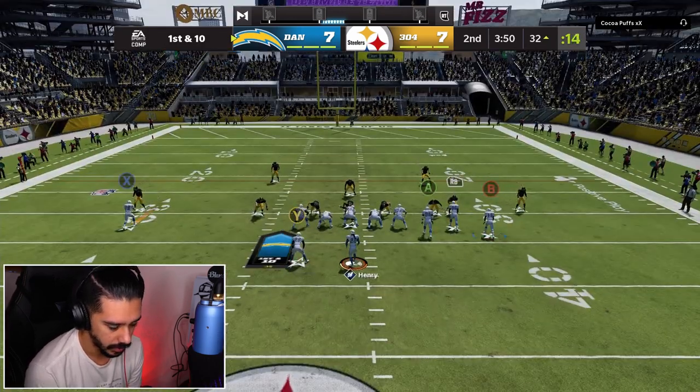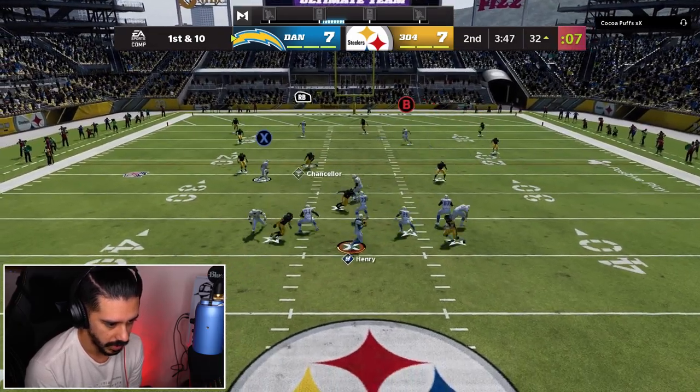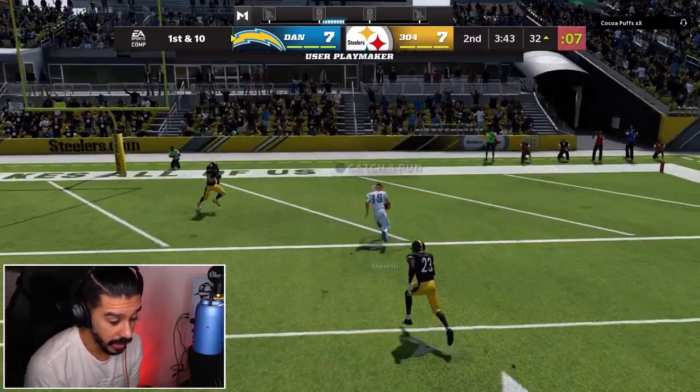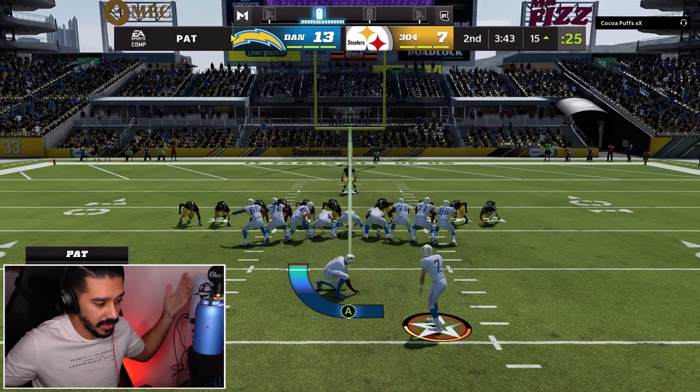Let's see if we can get this flipped crosser to Charlie Joyner — we might be able to score on this play. Go ahead and playmaker this guy. Let's go — that's an absolute laser! Allworth! That's not how I pictured the play going, but sometimes your playmaker just got to make a play.